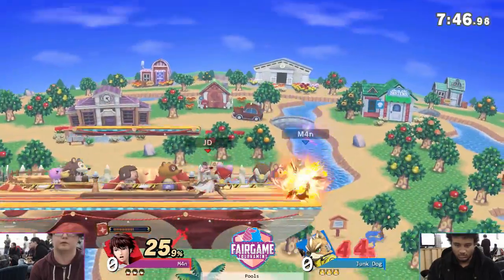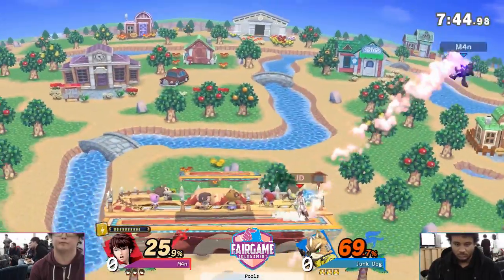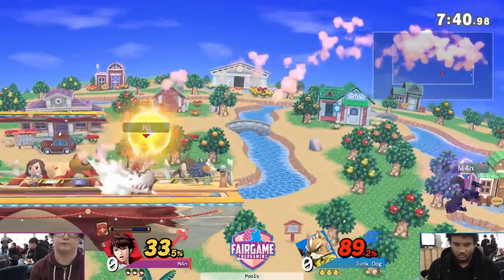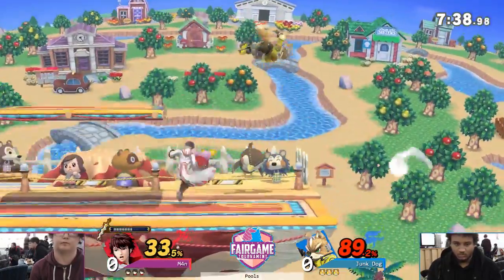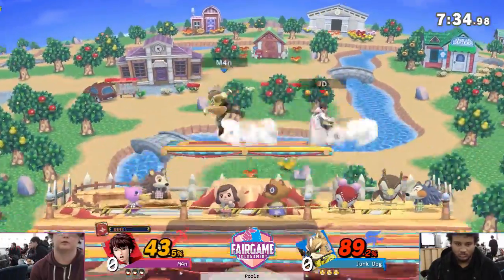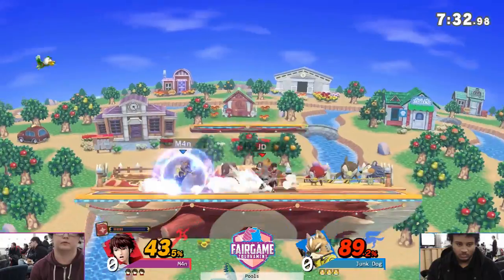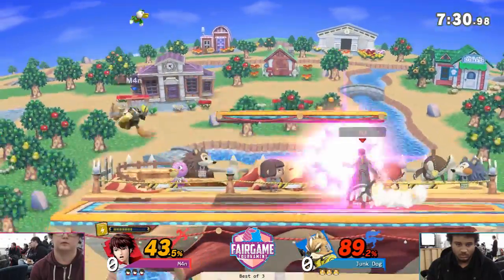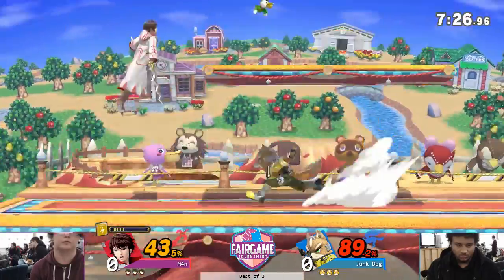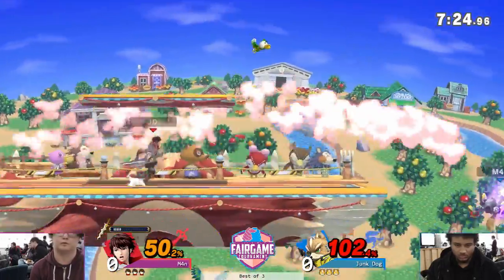Fox obviously has the speed, but with all the perfect tiles and the Levin sword. But he does have the reflector, which I'm going to be interested to see how he uses it, to be fair. Looks like he's having a hard time getting in there. Well, just raw side B, that's a good way of getting in. Starting back to neutral. He's looking for the reflector — you can't reflect that fire, so I don't know why he's in. Shield pressure with the Levin sword.